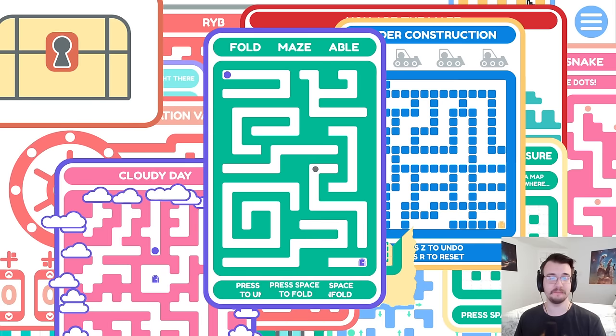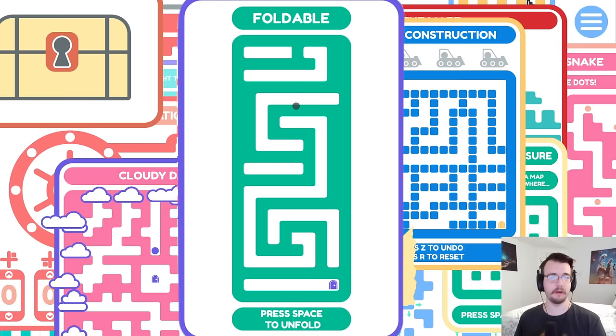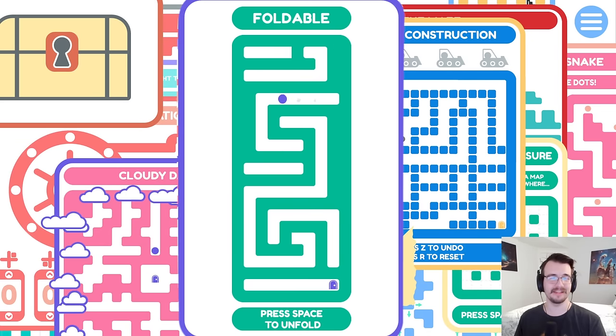Fold mazable. Press space to fold and unfold. Interesting. So if I fold... where am I? I could probably use that to access different parts of the maze — like jumping over here and then coming around. Oh, that's clever.